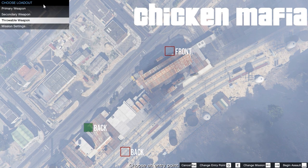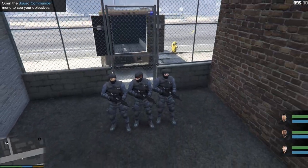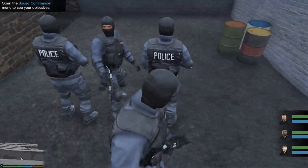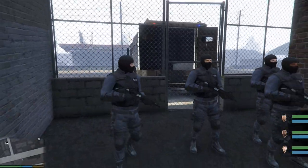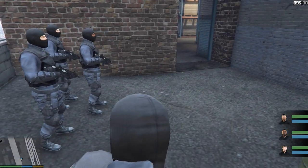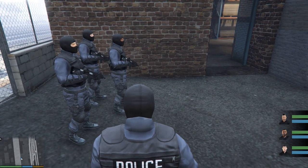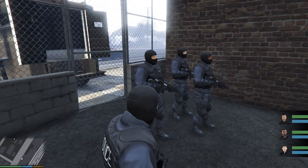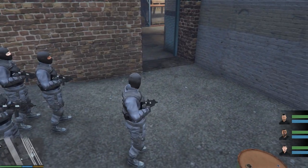Once you have everything selected, you just hit spacebar and the mission starts. We spawn at that back point with our SWAT team — and I appear to have spawned inside one of them. We have our SWAT van out there and our little team here. You can see down in the bottom right-hand corner we have rough gauges of how our guys are doing — pictures and status bars for all of them showing the status of our squad mates.